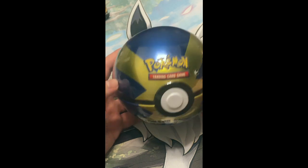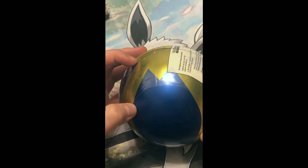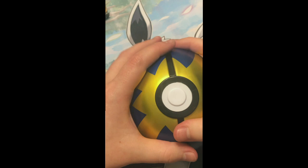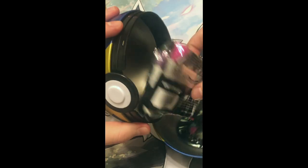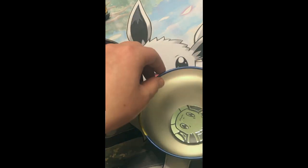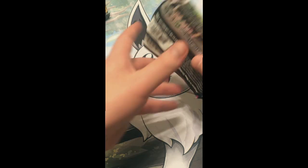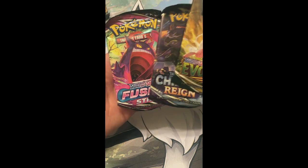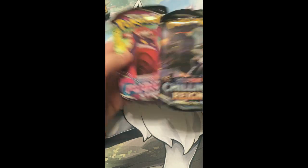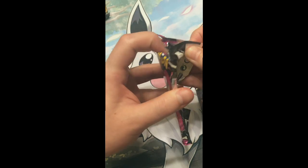Next up, we have this one out of the Quick Ball. I'm going to open this up real quick. Oh, nice little Eevee coin in here, that's kind of cool. So what kind of packs do we got? Ooh — Evolving Skies, Fusion Strike, and Chilling Rain. You know how we are about Evolving Skies — we'll do that one last. So we'll go ahead and start with Fusion Strike.